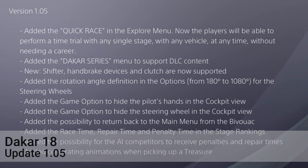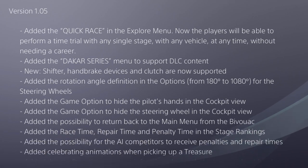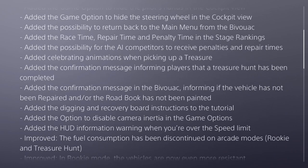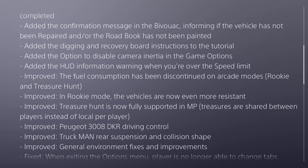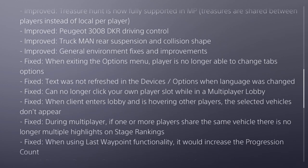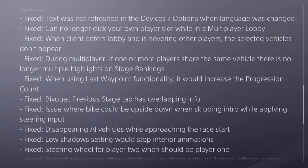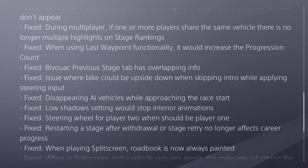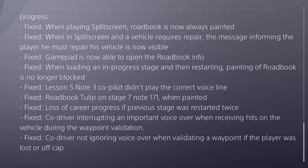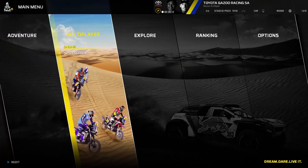We've had update 1.05 drop for Dakar 18. It's been a while on this one, but this is a biggie — there's an awful lot of stuff here. I'm not going to list through all of it, you can see it on screen now. The highlights are we've now got H-pattern shifter and clutch working, and I can confirm they do work with my Thrustmaster shifter.